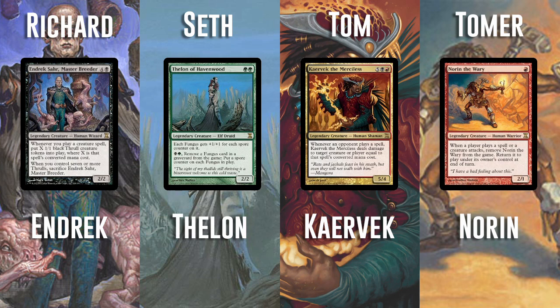Turns out the Thrull tribe did not get a lot of support over the years from WotC. So I have some Thrull Matters cards, but this is more going to be a Sacrifice Creature Matters deck, because I just really couldn't make Thrulls work unless I moved to Changelings. I know there are a bunch of Fallen Empires Thrulls, but I know they're all terrible. A lot of them were reprinted in Master's Edition, so I was really worried we couldn't get some on MTGO.